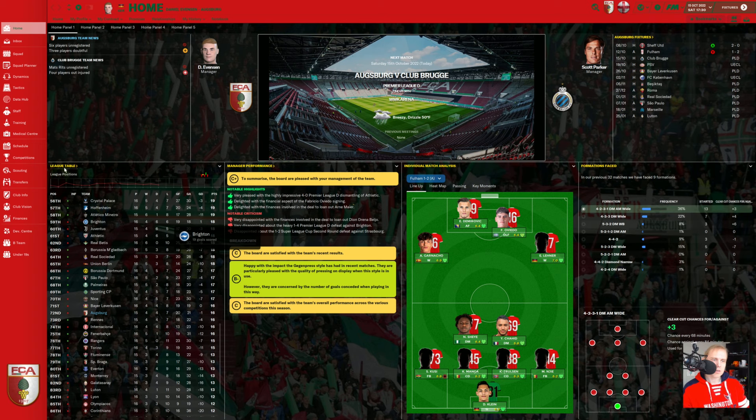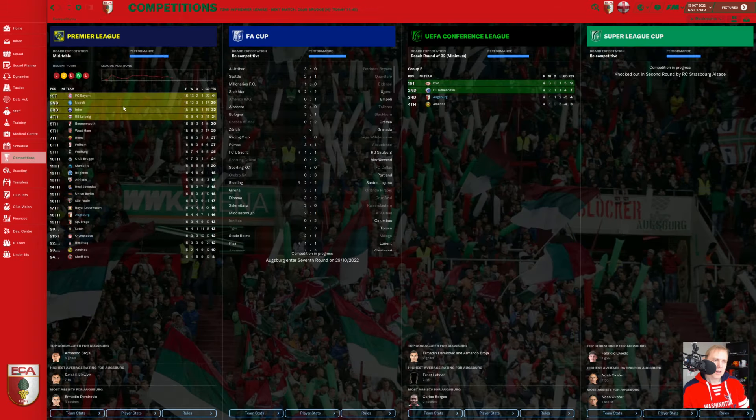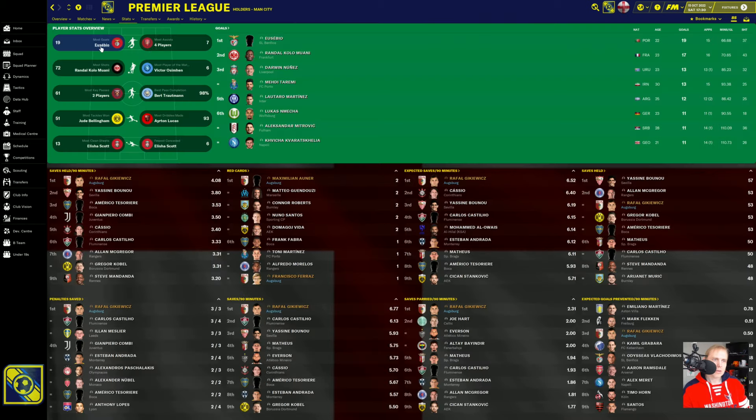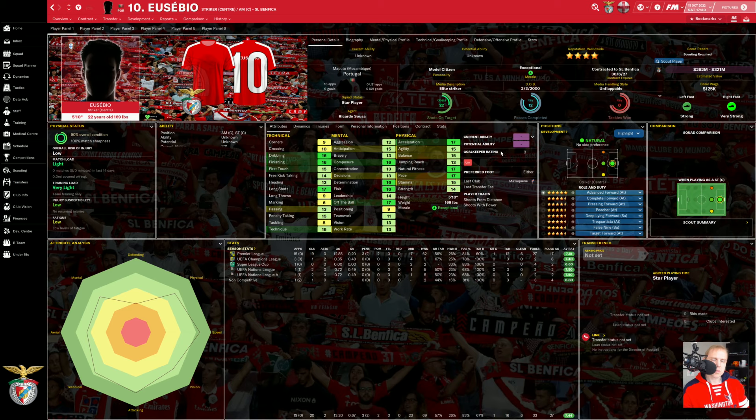So we'll go over here. Here we are at FC Augsburg. We just lost, 72nd place overall in the Premier League, not doing so great. So we go over to competition, Premier League, and we're going to take a look at the stats — player overview. Here is Eusebio, who has more goals than anybody else. 22 years old, legendary player, of course. This is what this save is all about, as you know. And we want to sign him.